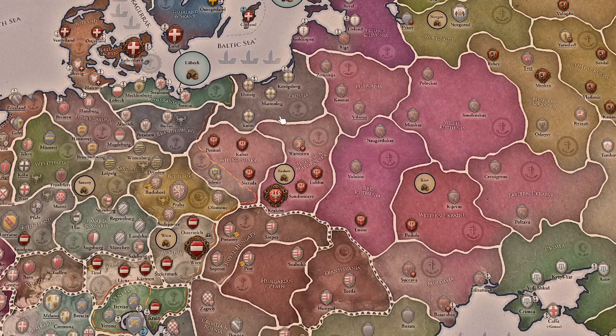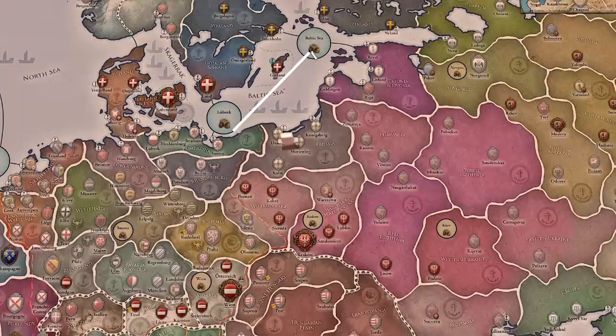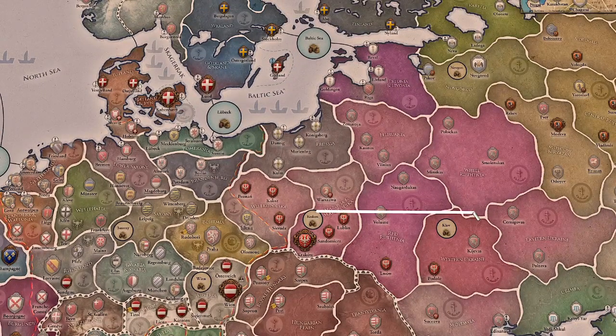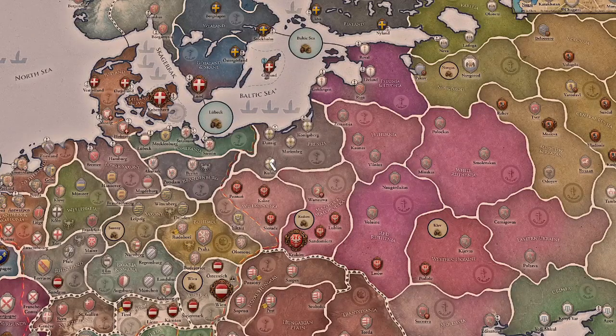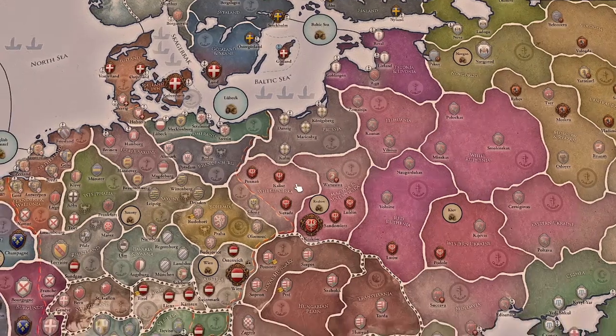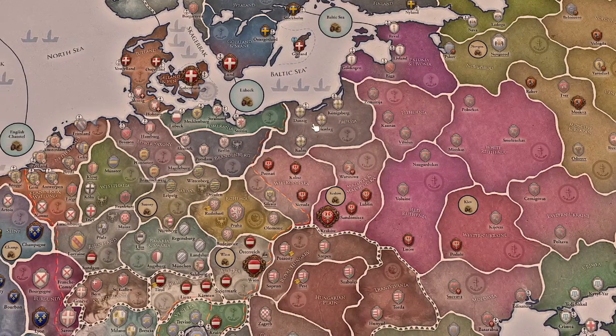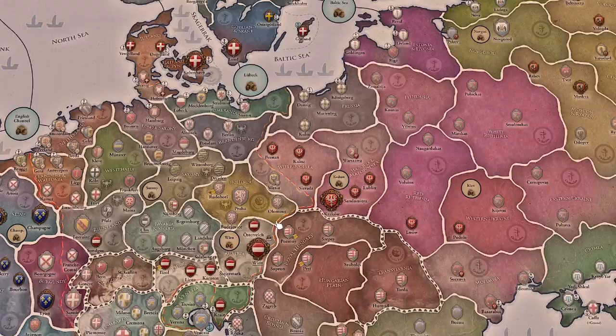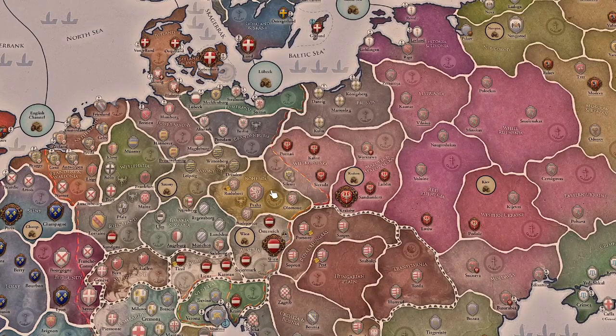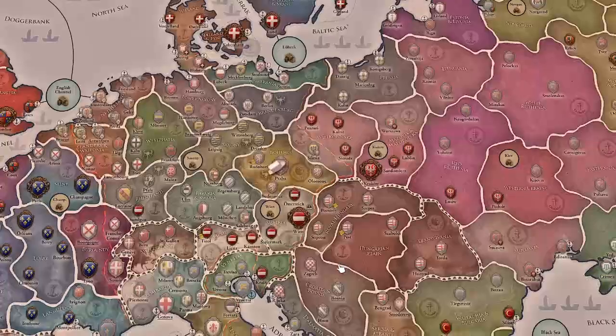Your other initial missions have you attack the Teutonic Order, which you can do sooner or later. Doing it militarily sooner gives you access to better trade nodes — Lubeck and the Baltic Sea — since Krakow and Kiev, primarily Kiev, are quite poor. Or you can wait for your second event of Age 1, which gives you vassal-related actions and a claim, allowing you to declare war on the Teutonic Order all in one go. Later we also have the Polish Golden Age, which gives you an option to get marriages with Hungary and Bohemia and turn one into a disputed succession, allowing an easy claim to attack those two.